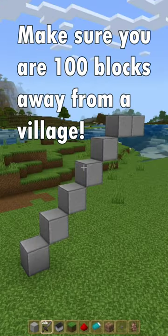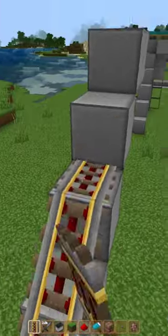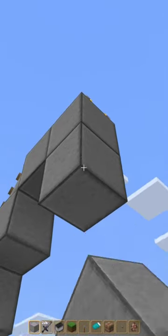How to breed villagers. Create a staircase that is six high with two blocks on the top. Add powered rails to the staircase. Attach a lever and turn it on. And four blocks here.